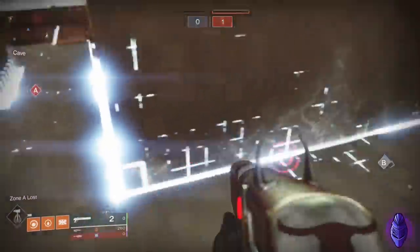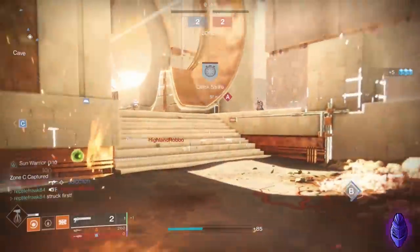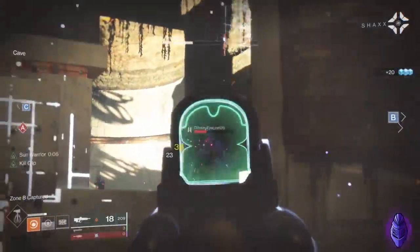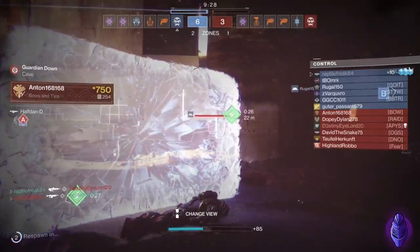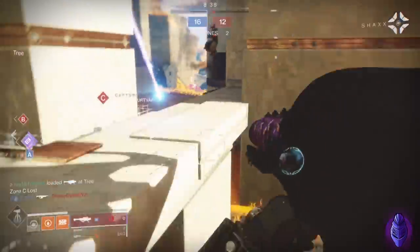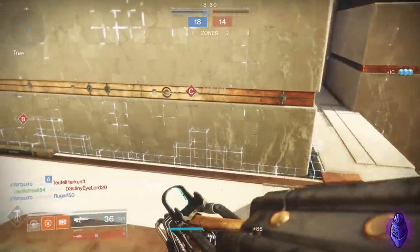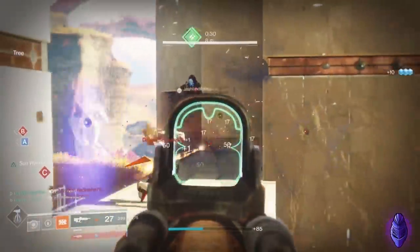Alright, I kind of get it now. Sun Warrior is active - holy crap, did I just do 38 to the head with a rapid fire pulse? I'm in my sun spot but I'm not getting my health back faster or anything. Going for the shotgun melee here - oh, there's Telesto, I'm probably dead.